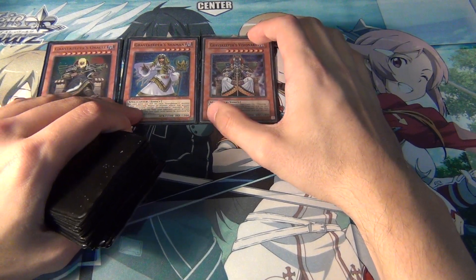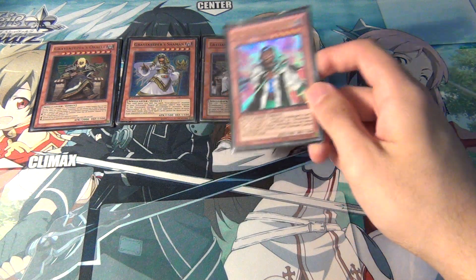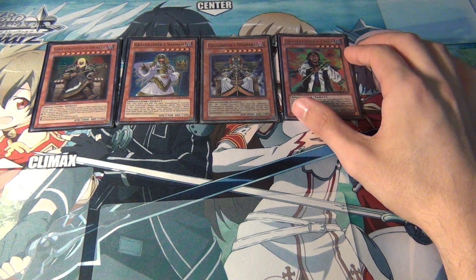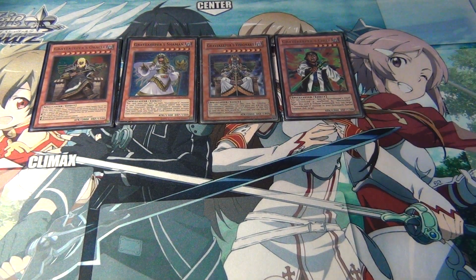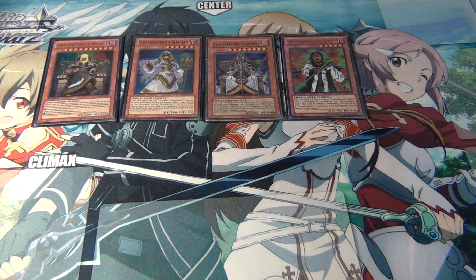Next, one Gravekeeper's Visionary — he's an older boss monster, reprinted in Merrick's structure deck as a common, so he's not too hard to find. And then the last boss monster is Gravekeeper's Chief. In my opinion, he's still the best one they have, mainly because you can just tribute summon him and then special summon a Gravekeeper from the graveyard. He's still very consistent. In Necrovalley, he's like a Monarch — he's got 2,400 attack with Necrovalley.